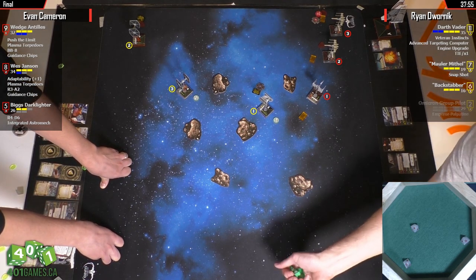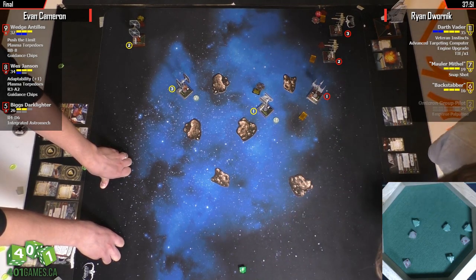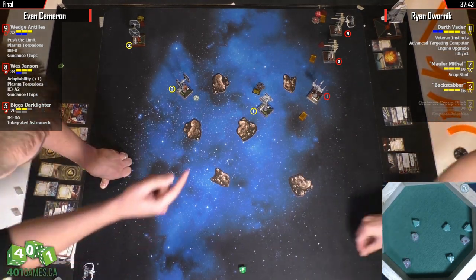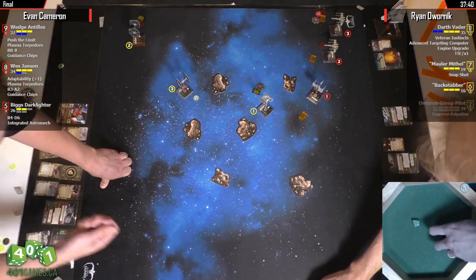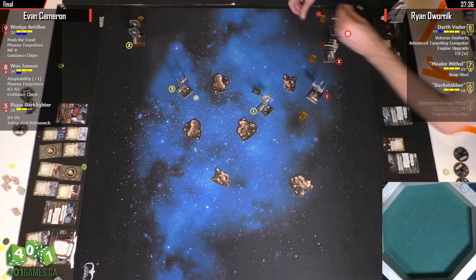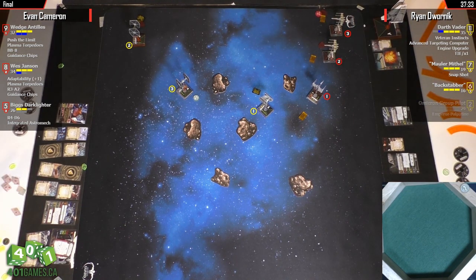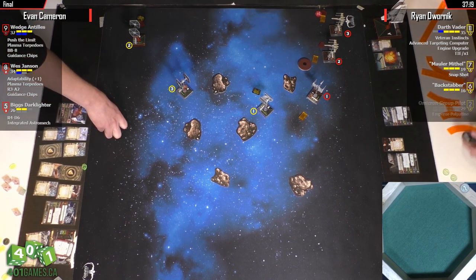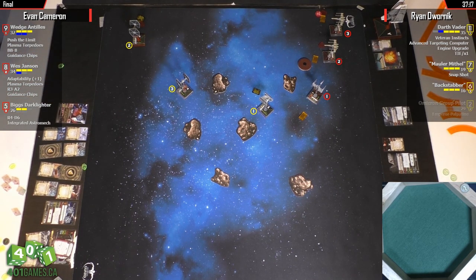Wes is shooting — three hits. Vader takes one shield gone with just one result after evades. It's a shame because if Wedge had been facing Vader at range one when Wes did that one damage, Wedge would have had a range one shot against a tokenless Vader. Stressing Vader would be great — lock him down to green moves. But then Wes would have been double-stressed with no actions next turn. Tough choice.